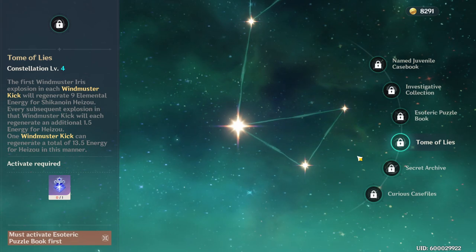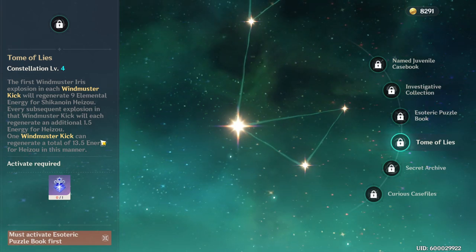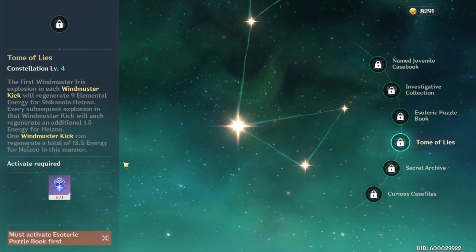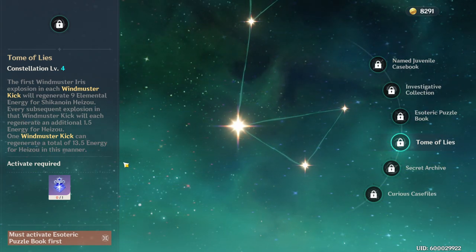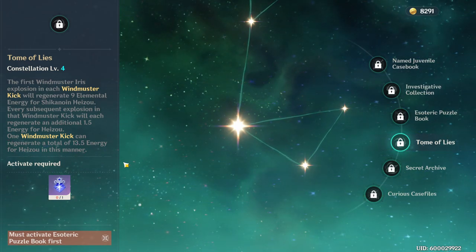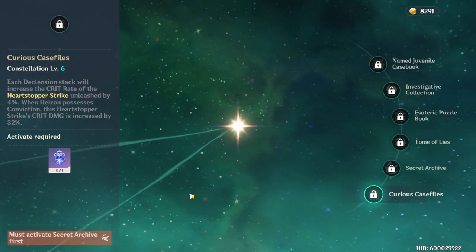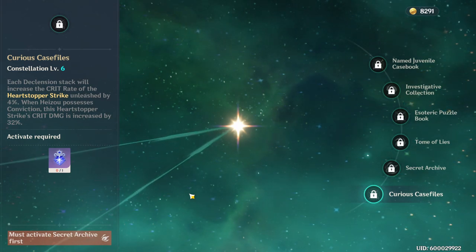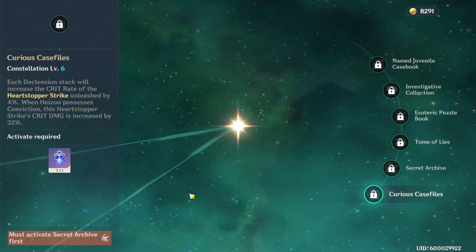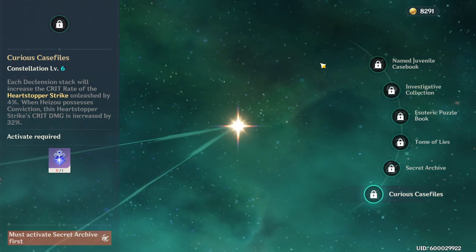His C4 is an energy regain mechanic — it's flat energy, so it isn't going to be particle energy that helps out your team, but it does help him get his elemental burst faster. It's certainly not necessary at the low energy cost the elemental burst already has, but if you're really struggling with energy recharge, this allows you to be even more lenient. C6 gives him free crit rate and crit damage for his elemental skill that already does a ton of damage on its own, so you'll be dealing more damage more consistently — always welcome, but certainly not necessary to make him a good character.